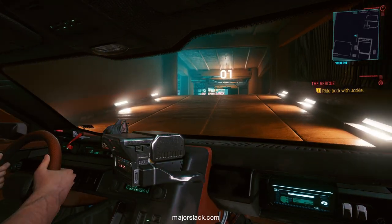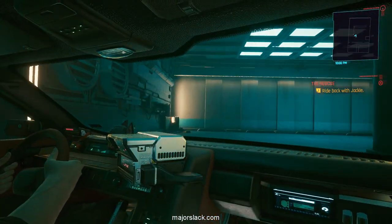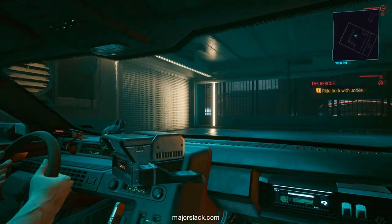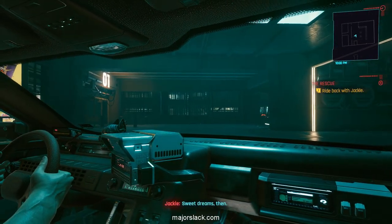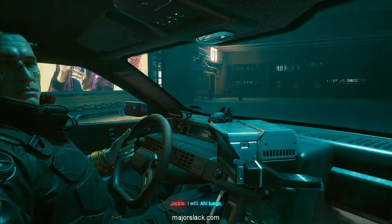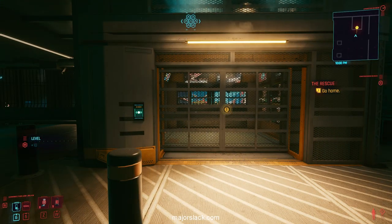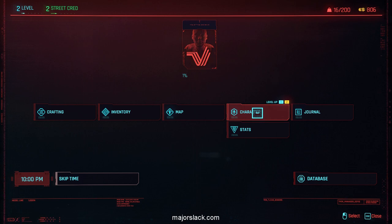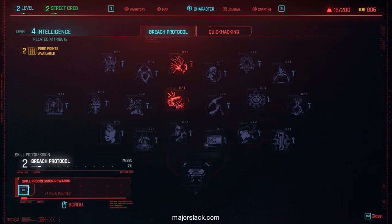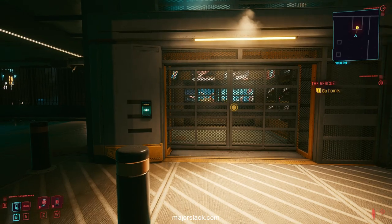As soon as we exit the vehicle, the mission is complete and we level up. We get one attribute point and one perk point. If you did exactly what I did, you should have an extra perk point because you leveled up Breach Protocol. So everybody should have one attribute point and two perk points. Let's go home.